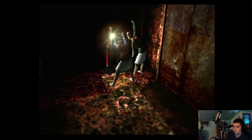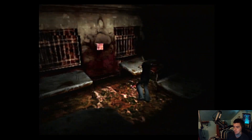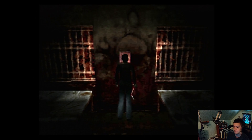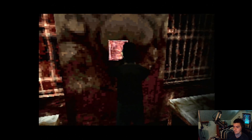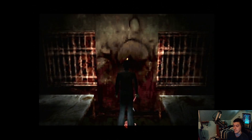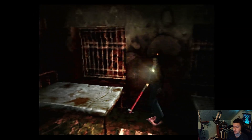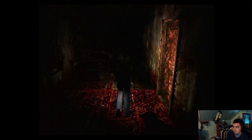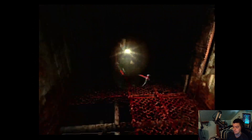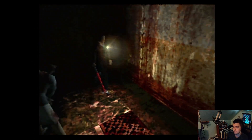I was watching the guy who's opened like mad doors, so it's kind of difficult to remember what door he was at. So second floor has the electric key - it actually has electricity flowing through it.